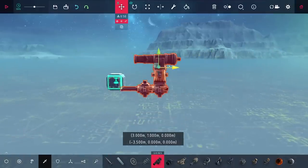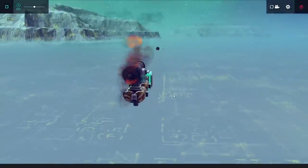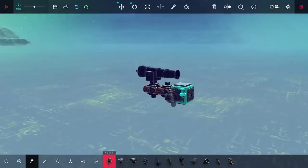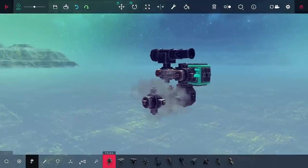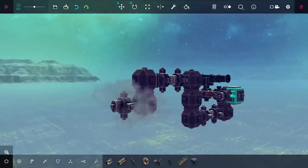I moved this over to the side and attached it right to the starting block, which gave me a lot more stability. Once I lowered the power to just two times, it's behaving a lot better. With that done, I started working on a crankshaft — I put down a swivel, then a ballast, two more swivels, and a few more ballast blocks.